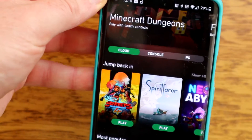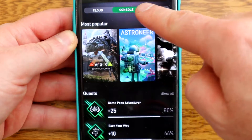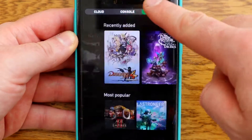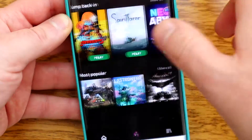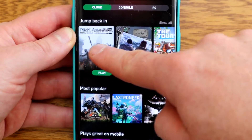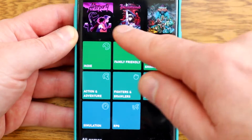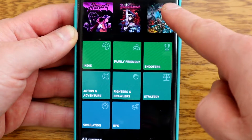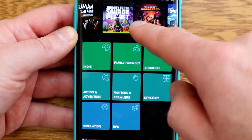Here's a quick look at the new Game Pass app. The original app had console and PC, but now you've got this cloud option. Under each tab you can see the games. If you go to cloud, it says jump back in and any games you've been playing recently will show up there. Or you can scroll down and see the most popular. They've even got a 'plays great on mobile' section, so if you're not sure what might work well, you can pick from that selection.